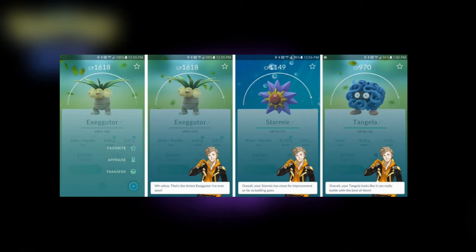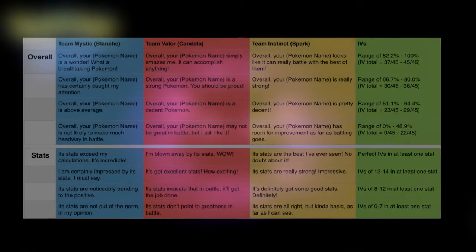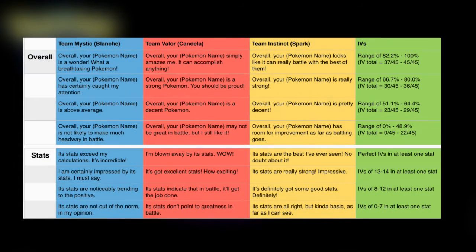Essentially what this system does is have your team leader inspect your Pokemon and indirectly tell you how strong they are. Let's look at this chart here — we're going to need it when explaining what happens when you use the appraisal system.